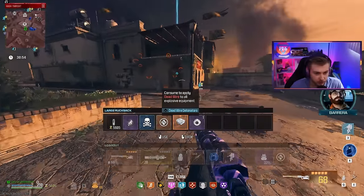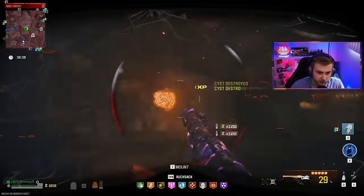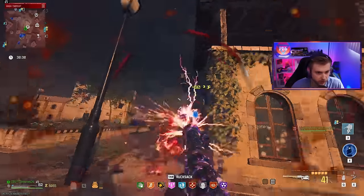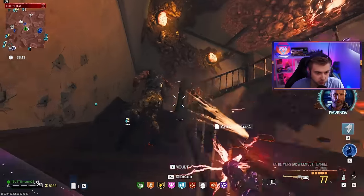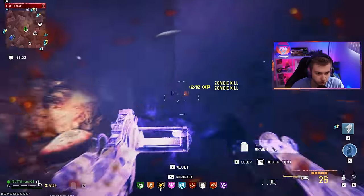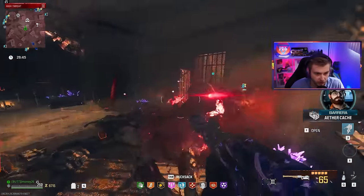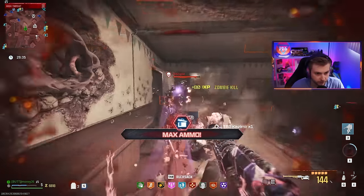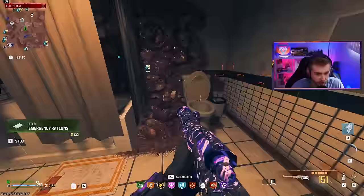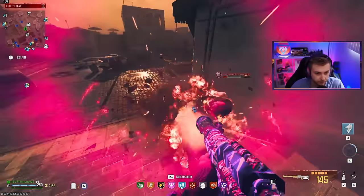Even though the explosive damage isn't happening, let's go ahead and throw on Deadwire Detonators — maybe it'll work. Since there's no contracts for us to do, let's see how this does inside of a stronghold. I can take out the cyst pretty good. I can't even hear myself think right now. This Blunderbuss is way too loud. We just need like one or two more cysts destroyed. Let's Aether Shroud in here — and there we go. I didn't think ammo would be that big of an issue, but it seems like we're running out pretty fast. But so far this weapon's definitely usable. I was thinking it might be way worse than it is, but this ain't bad.